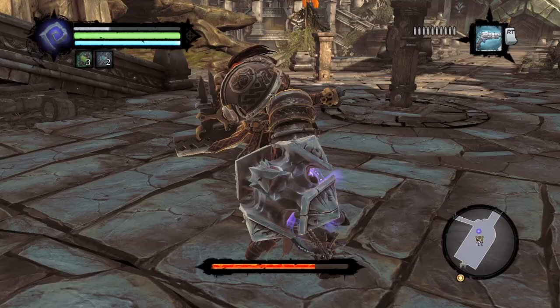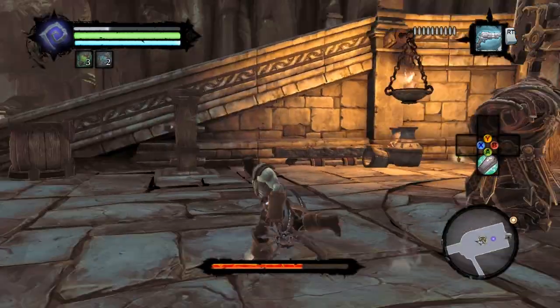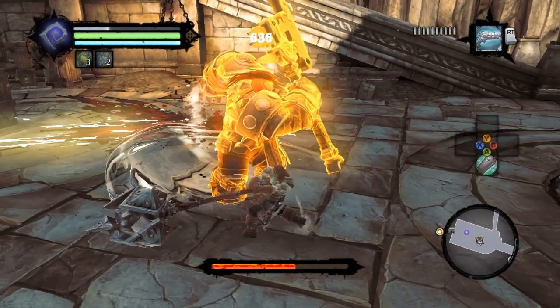If you want to, you can also use your gun from far away, but it takes a lot of hits to make that happen. So it really is just better to dodge and go for the power hit.